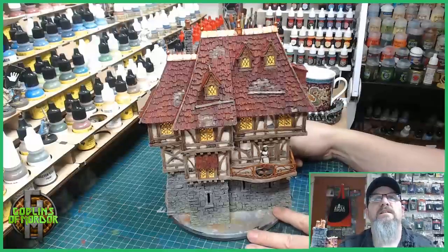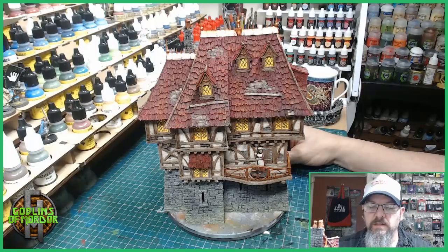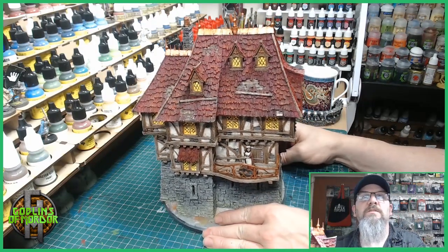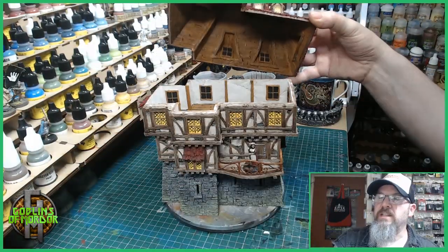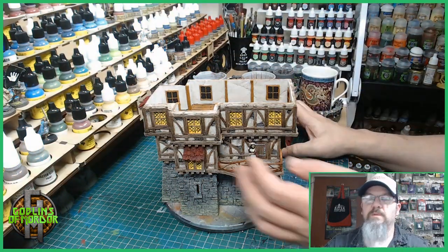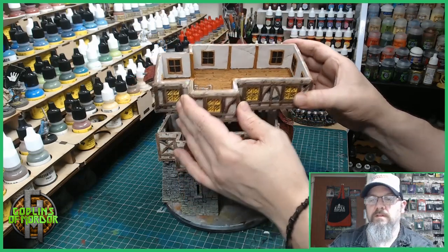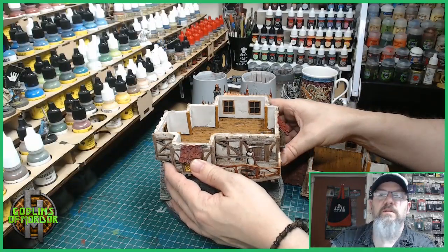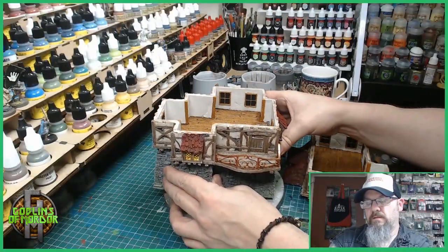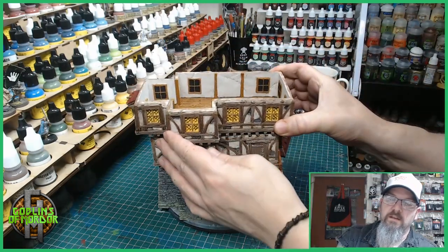This is a three-story building with a separate compartment. I glued on the balcony after I had painted it, which makes it easier. As always, all the interior is fully painted — a nice wood effect. We have this level here, painted with nice wood floors, and we have this floor as well. So there we are — this is a fantastic miniature.